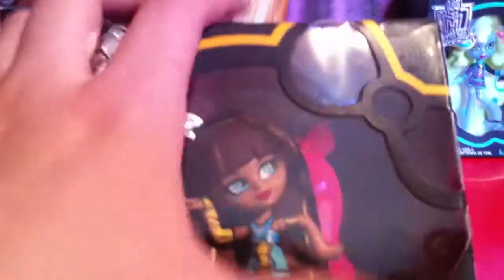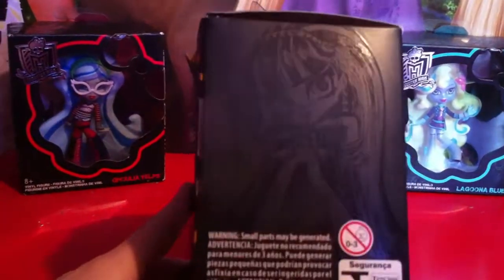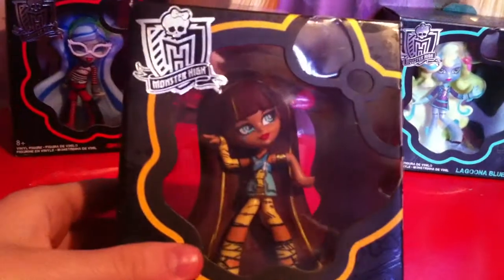Next, we have Cleo. She has basically the same thing, except instead of a red line, it's yellow up here and all around. Here's her box art. And it says Cleo de Nile on the side. Back of the box. And that beautiful box art that you can barely see. So that's Cleo.